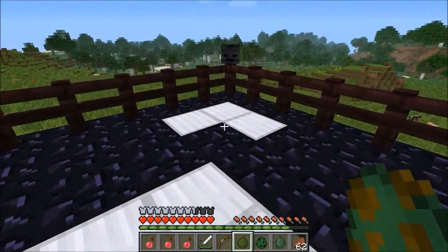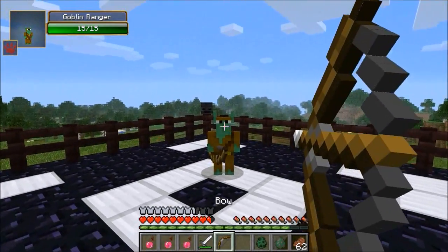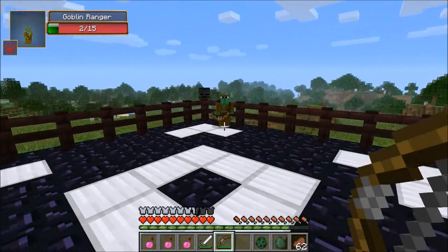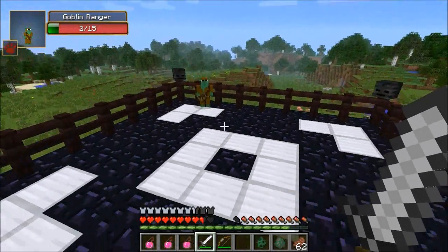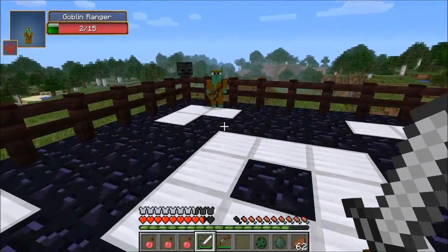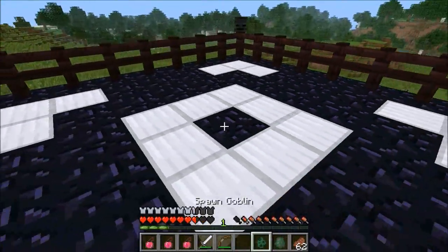The next one is the goblin ranger — you saw a ton in the village. They've got a bow. I'm going to fight him with a bow as well. They're really not too bad if you have some armor on — I've got full iron on right now. But the real issue is when you're in town there's like 50 of them. There's not one dude with a bow doing half a heart of damage, there's 50 dudes doing half a heart of damage and you die in one hit. And of course he drops some arrows.